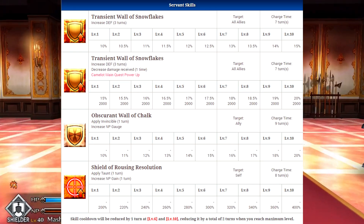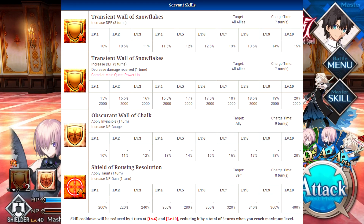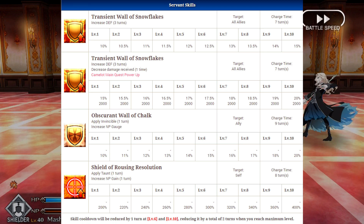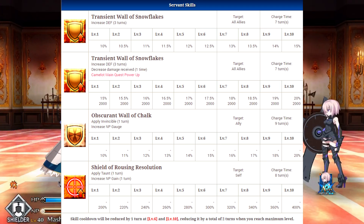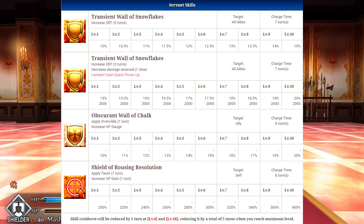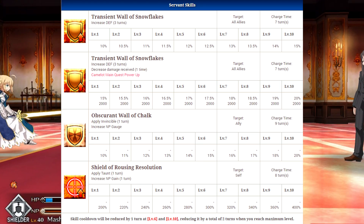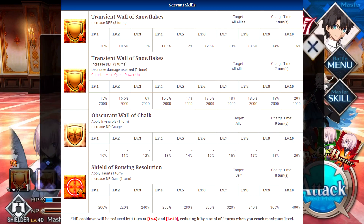Her first servant skill is Transient Wall of Snowflakes, which increases the defense of all allies for three turns. It's a solid defensive buff that you can combo with other characters like Waver to increase defense even more. This skill will also eventually receive an upgrade that still increases defense for three turns but additionally decreases damage received for one turn.